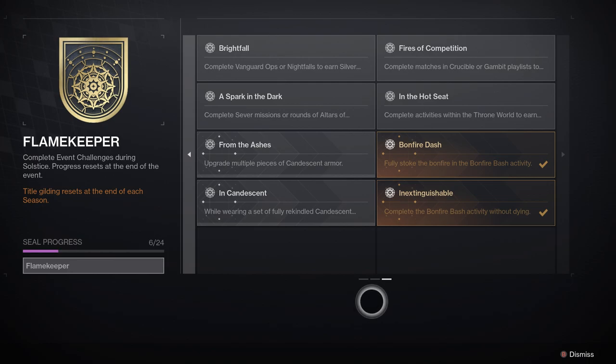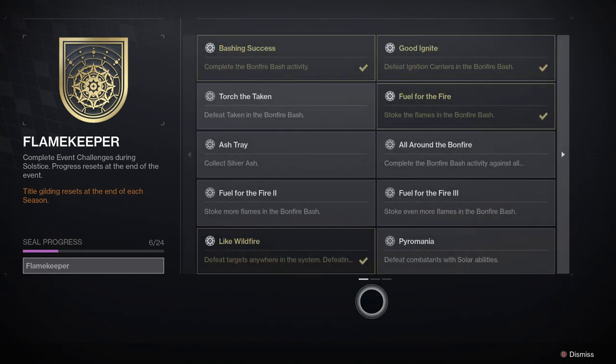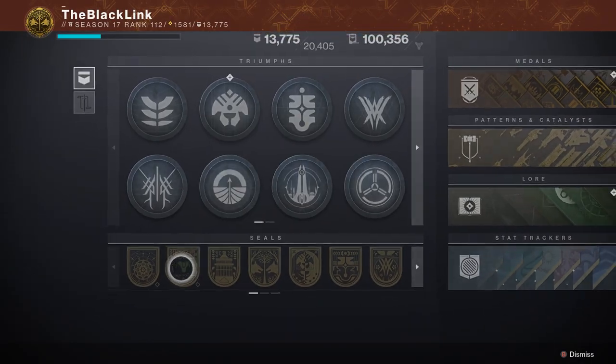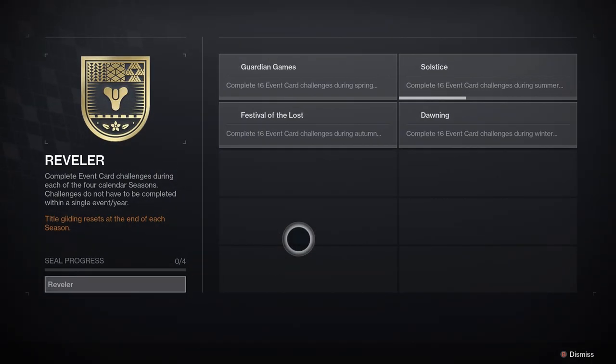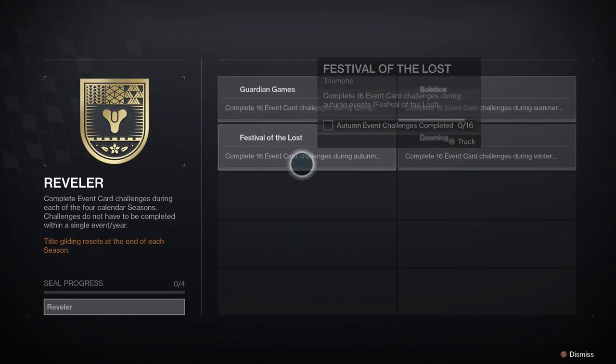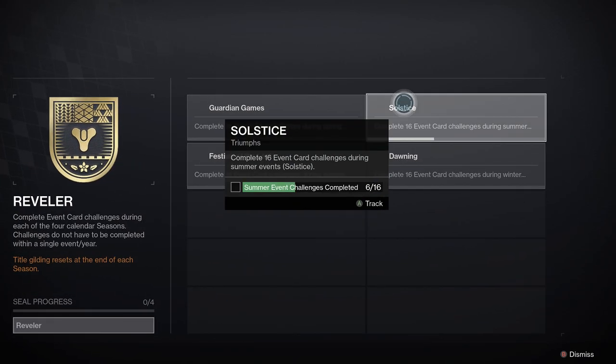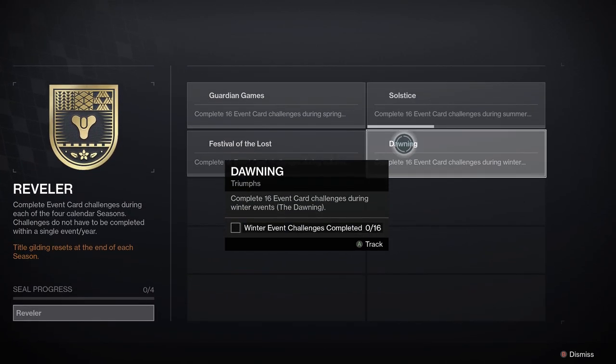In addition to the event card, there are also two brand new seals that have been added to the game — one specifically for Solstice 2022, and one titled Reveler, which is tied to the completion of events all throughout the year. To get access to these two free new titles, you'll need to participate in events like Guardian Games, Festival of the Lost, Solstice of Heroes, and The Dawning over the course of a year. You'll also be able to guild some of these titles in the future.